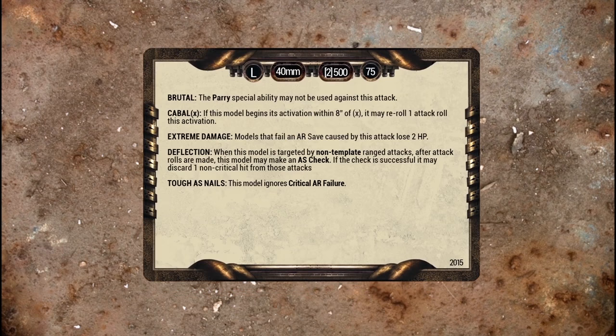On the back of the card, you see four boxes of information at the top. These are a model's size, representing its physical profile on the battlefield; the size base the model should be mounted on; the unit's availability, which is primarily used in list construction to show how many of each model a player may take; and point value, which shows the amount of points the unit costs. Armies in Dark Age are constructed using a point system, the most common size being 500 points.